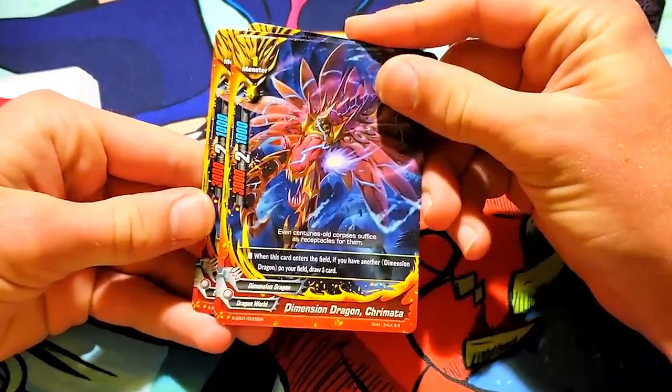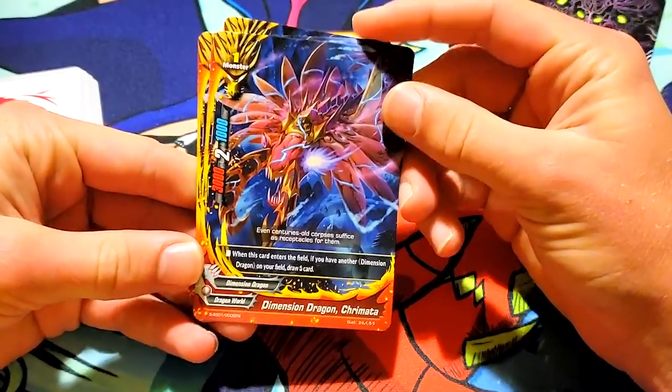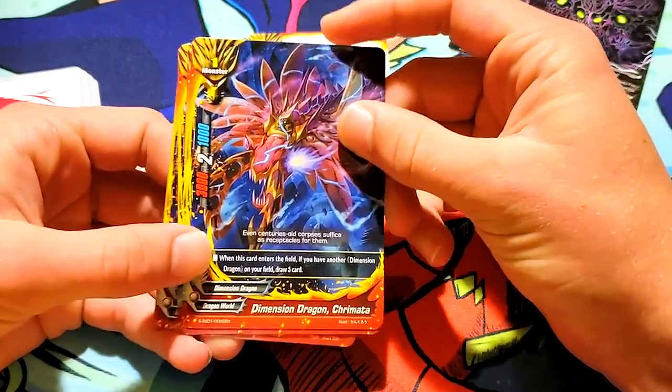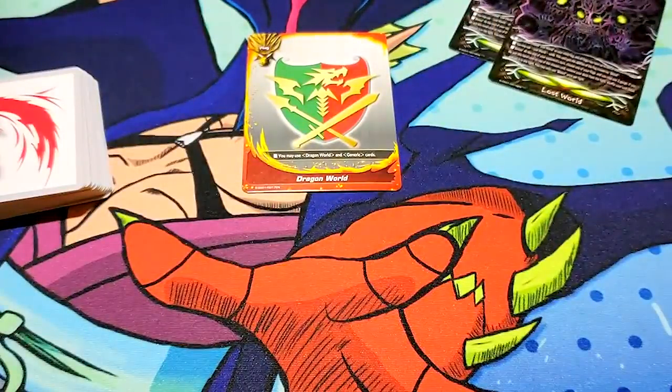Next card is 4 Dimension Dragon Cremata. 3-2-1. When this card enters the field, if you have another Dimension Dragon on the field, draw a card. Okay, that's pretty solid. Just a simple draw. We've had plenty of cards like that.